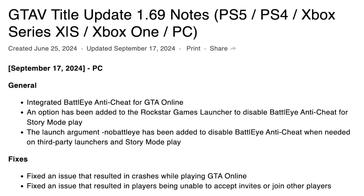The Rockstar Games launcher received an update — Title Update 1.69 — with updates for September 17th, 2024 for PC specifically. They integrated BattleEye Anti-Cheat for GTA Online, and we'll talk about how that relates to GTA 6. An option has been added to the Rockstar Games launcher to disable BattleEye Anti-Cheat for story mode play. The launch argument "no BattleEye" has been added to disable BattleEye Anti-Cheat on third-party launchers and story mode play.